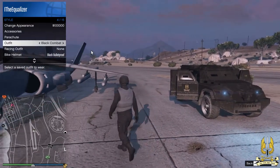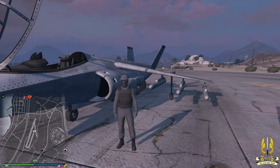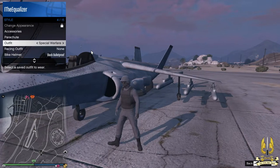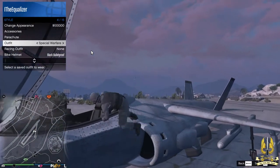For this you need two outfits — one with thermal vision, like this one, and another one that doesn't really matter. Go to your interaction menu, then go to Style, then Outfits. Hover over the outfit that has thermal vision, then hover over Parachute, then press F or whatever button you use to get into your vehicle.